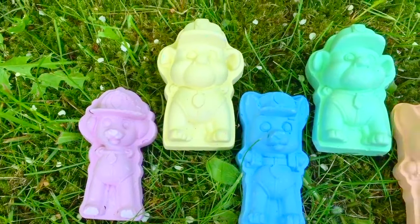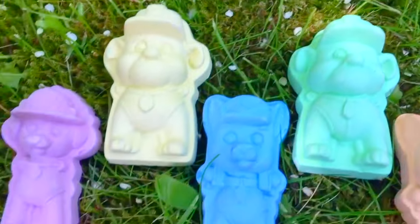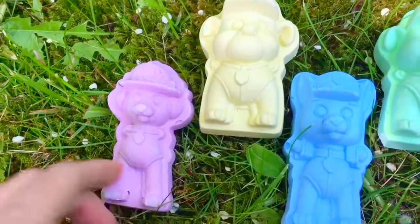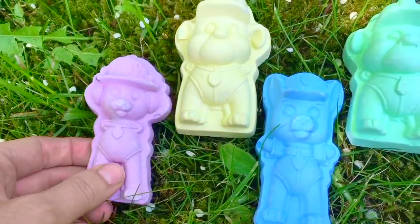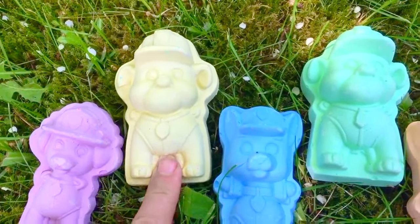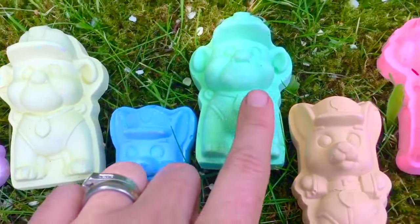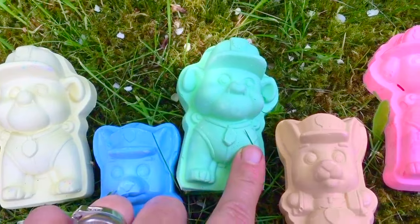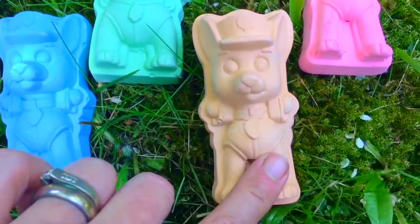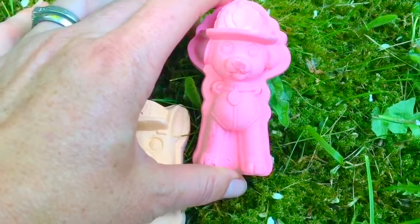Hello and welcome to Tiny Treasures. Today we're going to play a fun, colorful nature game with our Paw Patrol chalk. We have a purple Marshall, a yellow Rubble, blue Chase, green Rubble, orange Chase, and a red Marshall.